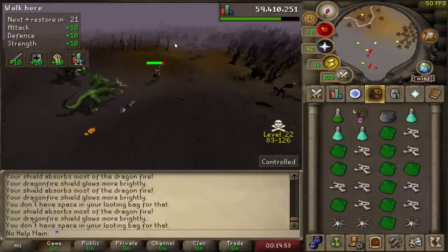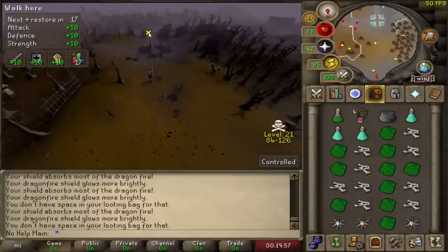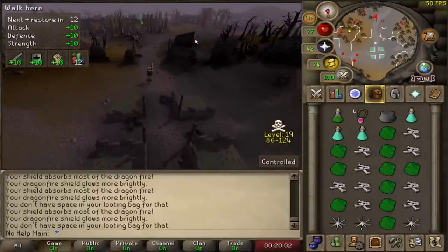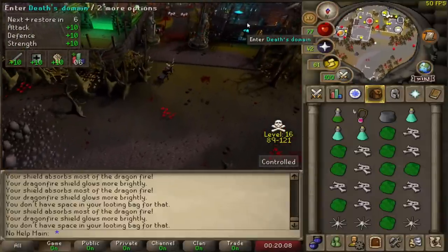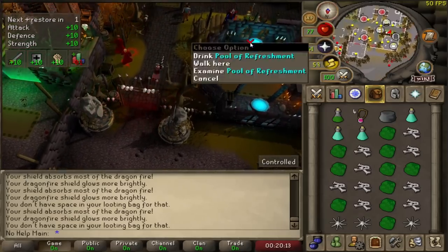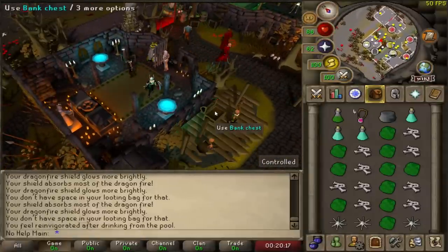Second trip is done and it looks like the bot actually left. We haven't been PKed so far, so good. We're at 42 kills already with 46 minutes on the timer — this is pretty insane. I just can't get over the fact that you can restore your prayer right here. I don't even think I'm going to take prayer potions, maybe just one just in case of a PK.